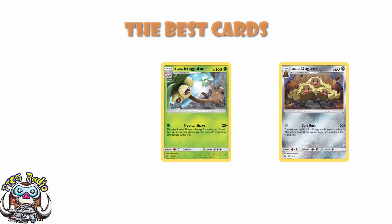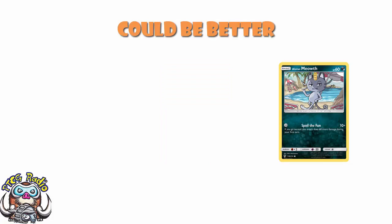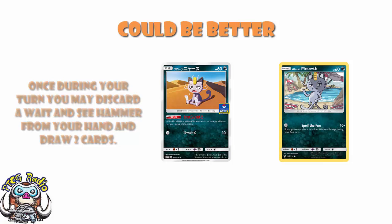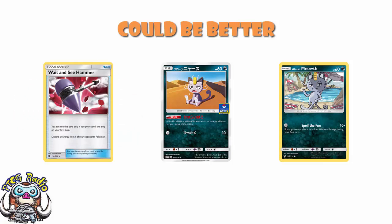Because the others tend to be fairly uninspiring, or at worst downright annoying. If we look at the Alolan Meowth from Lost Thunder — it's a cool little card that can attack for zero energy, and if you go second you do 70 damage turn one, which I really like. Maybe I was a little bit harsh; I do think this Alolan Meowth is awesome and I've teched it into decks quite a bit. The problem is we have a new Alolan Meowth coming in Cosmic Eclipse with a lovely ability whereby you may, once per turn, discard a Wait and See Hammer from your hand and draw two cards. So it gives you a nice excuse to play Wait and See Hammer — it only works on your first turn going second for an automatic energy discard from your opponent, which is great. But now if you draw into it, you can just discard it with Alolan Meowth to draw two cards, and that's kind of lovely.